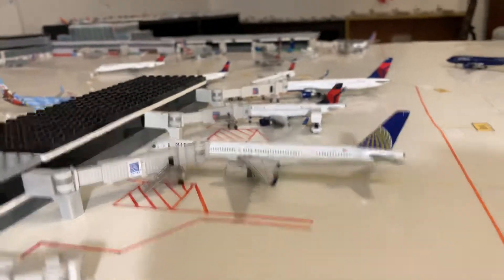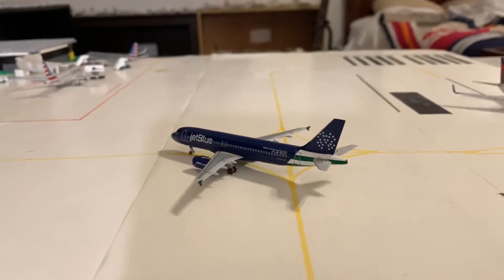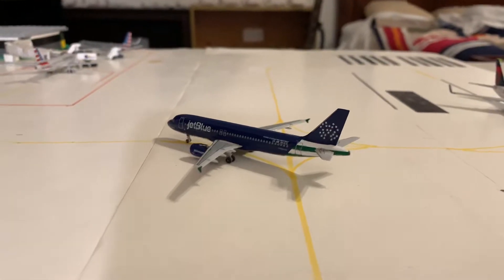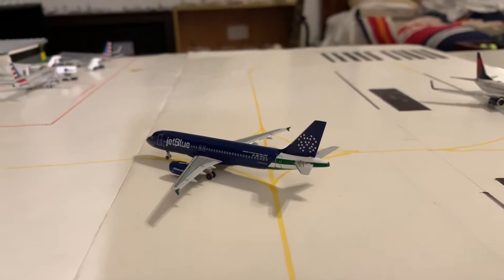Next up is our United 757-300 — we're going to come back to this one later. But next down here, JetBlue Blue Finest, taxiing in from JFK, New York. This A320 is headed over to the C concourse.